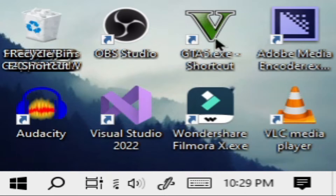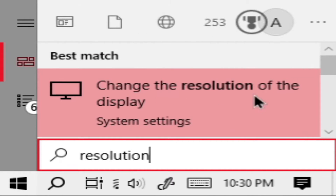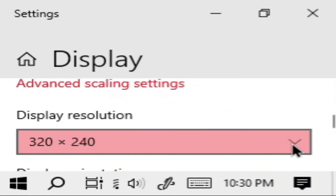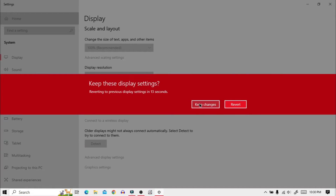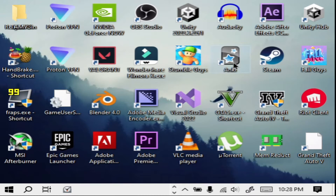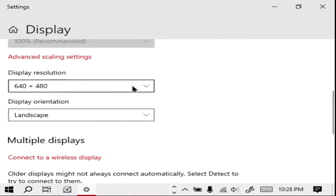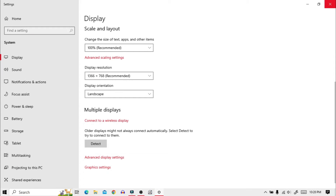Now I will show you how to go back to the default resolution. Press the Windows key and type Resolution, then click on the first option. From the drop-down menu, set the highest resolution. So that's how you do it. The same process is applicable for 640 by 480 resolution — right-click and go to display settings, scroll down and set the highest resolution, and now you are good to go.